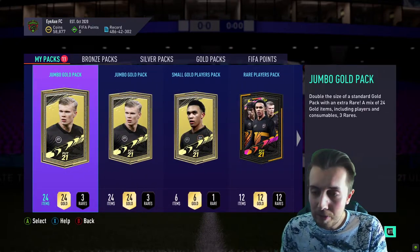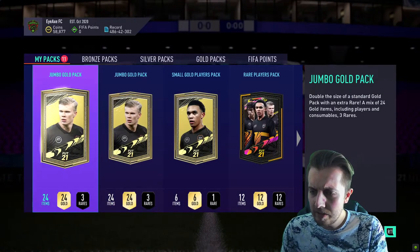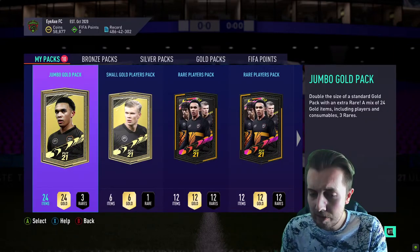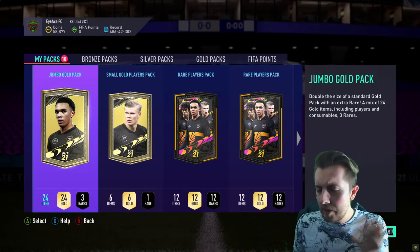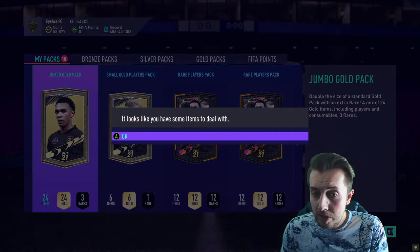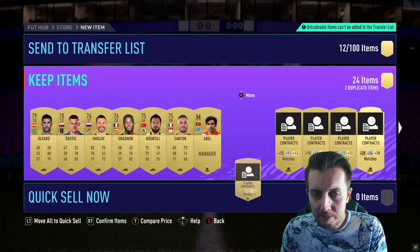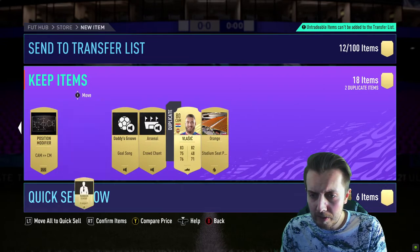It looks like I had a random pack there somehow. I'm pretty sure that was one of my jumbo gold packs anyway, it doesn't matter. Let's just jump straight into this and see what's going on. The store is actually broken — the first pack was definitely one of my untradables, the first jumbo gold pack. It can't open them properly.